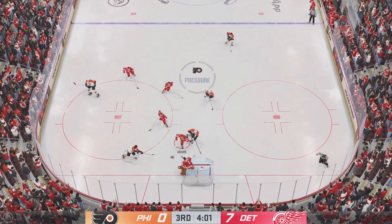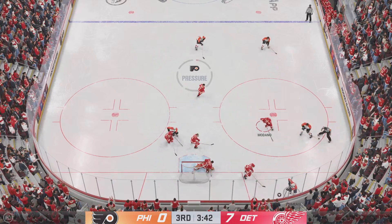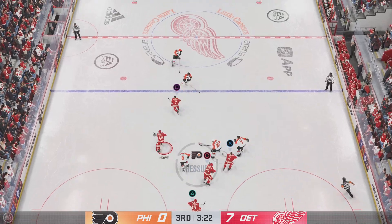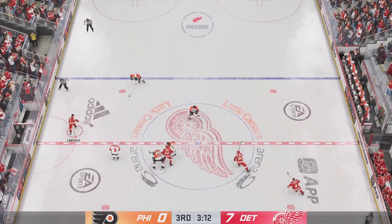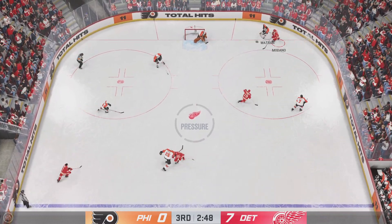The Flyers' man advantage comes to an end and not the result they were looking for, giving up a shorty. That's a tough one for the power play team — giving up a shorty on that one. What matters now is what you do next: reset, refocus, and attempt to get back in this one.